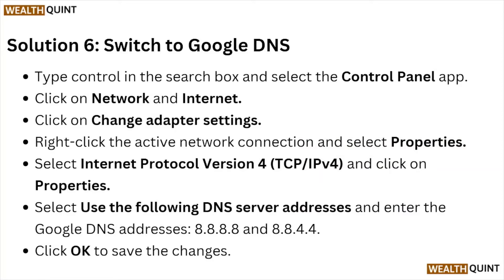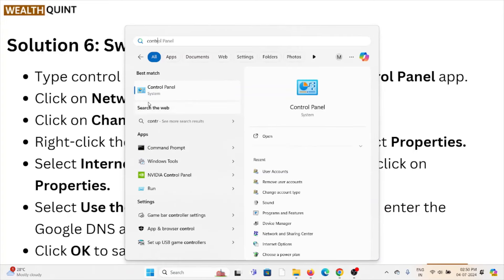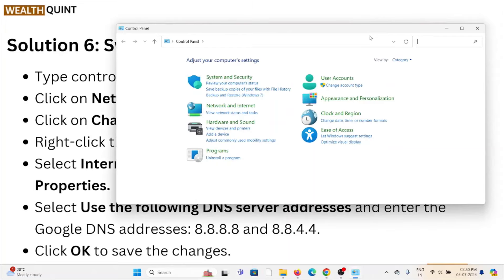Solution number six: switch to Google DNS. Type 'control' in the search box and select the Control Panel app. Click on Network and Internet, then Change Adapter Settings. Right-click on the active network connection, select Properties, then select Internet Protocol Version 4 and click Properties. Use the following DNS server address and enter the Google DNS address, then click OK to save the changes.